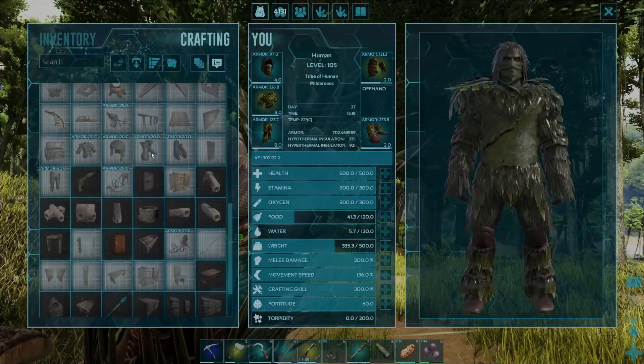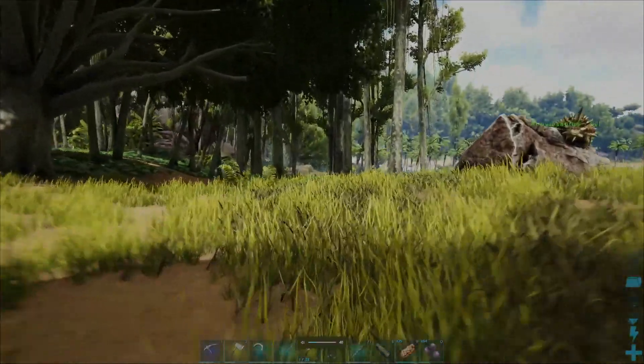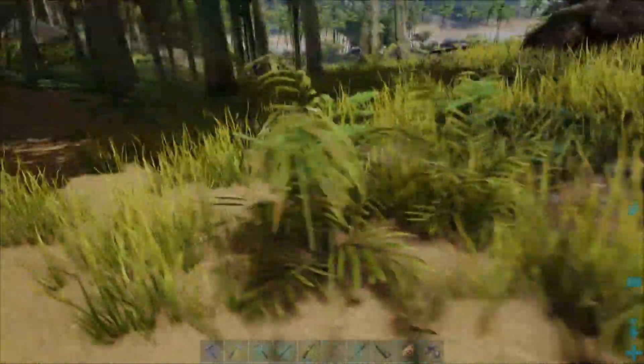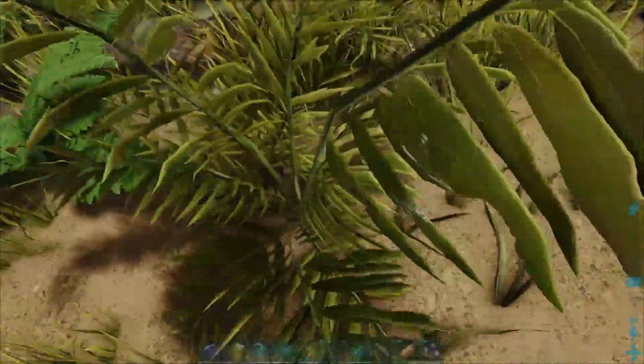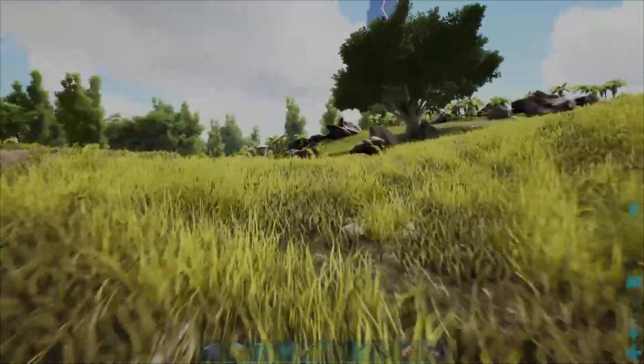To craft them up, go ahead and make sure that you've got 5 pieces of fibre and 12 pieces of hide. To get the fibre, simply come up to any kind of bush in the world, press the E key over the bush with nothing equipped in your hands and you will harvest the fibre like so.